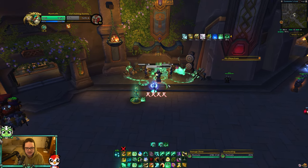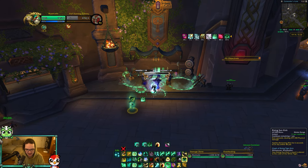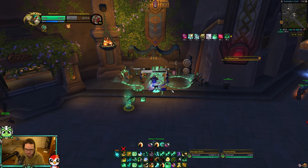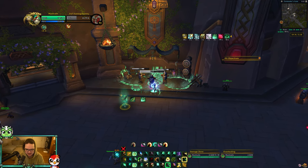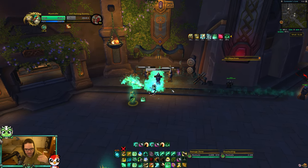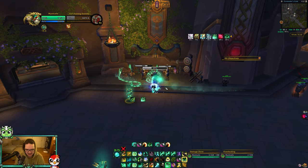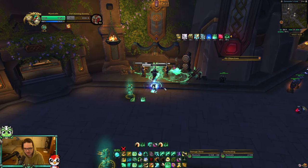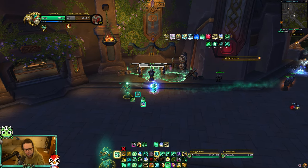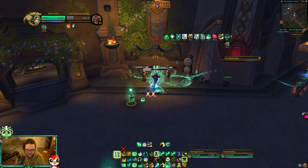Always try to Tiger Palm a little bit, but the first priority is always Rising Sun Kick, then Blackout Kick when you have stacks of Teachings of the Monastery to potentially reset Rising Sun Kick. So the priority rotation is: Rising Sun Kick, Tiger Palm, Blackout Kick, Rising Sun Kick, Tiger Palm, Blackout Kick - just those three spells. Once you get that down, tap your Soothing Mist, Thunder Focus T into Enveloping Mist, then Rising Sun Kick with the cooldown reduction which reduces it by nine seconds.